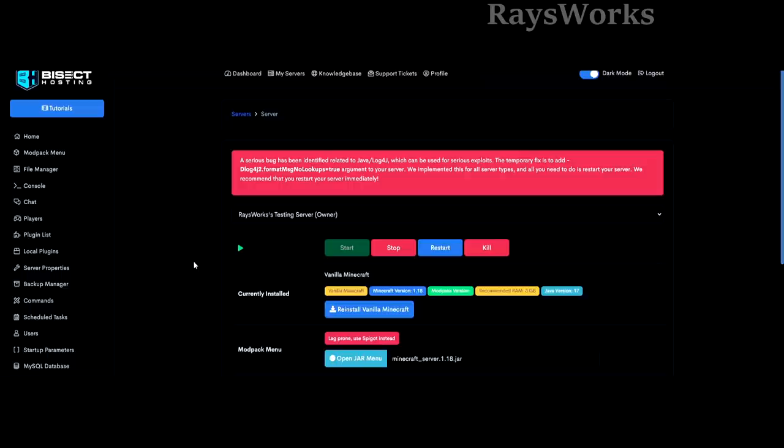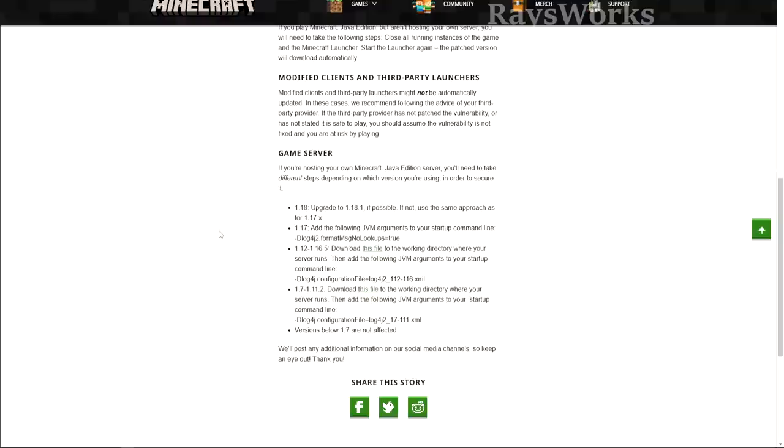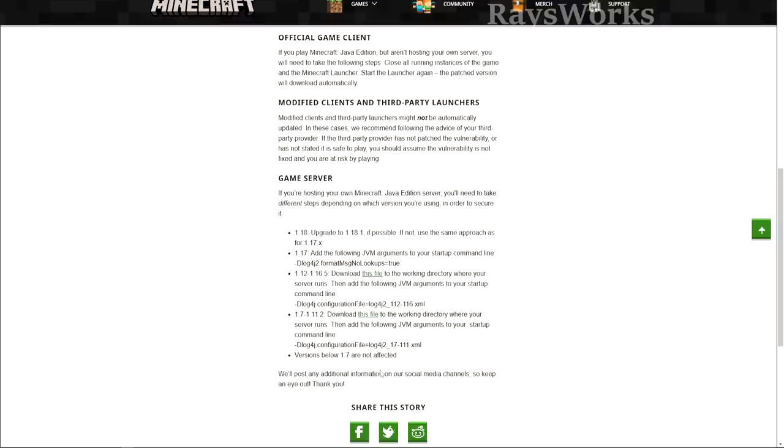Bisect Hosting was fast to react and implemented a fix across all their servers. The fix involves adding specific text after the Java arguments in your Minecraft launch. Minecraft's own announcement suggests: if you're on 1.18, upgrade to 1.18.1 if possible; for 1.17, add a JVM argument; for 1.12–1.16, download a file and place it in your server folder; 1.7–1.11 requires a different file; versions below 1.7 are not affected. Note that modified clients or third-party launchers won't get this fix automatically. If you're using the newest official launcher and playing single player, a restart should be sufficient.